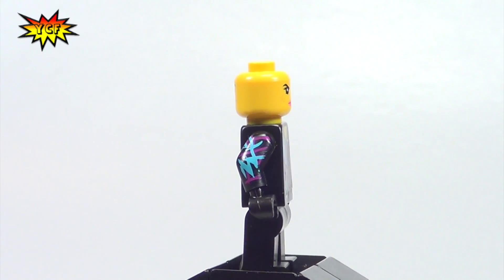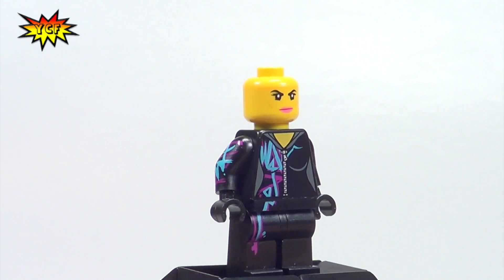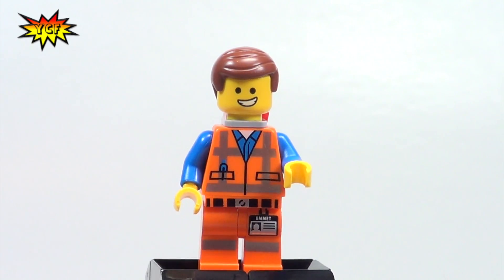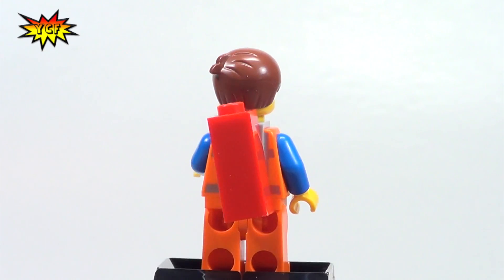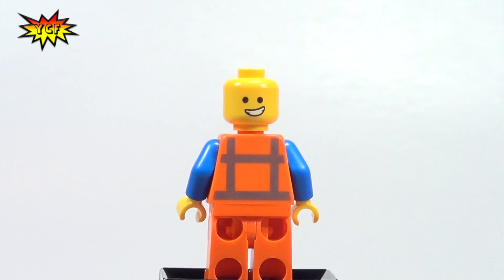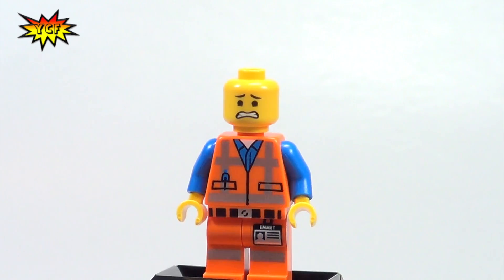Wait till you see Wild Style in her space suit on the Benny spaceship — spaceship, spaceship — that's cool. And here is Emmet, our hero, and he does also come with the piece of resistance in this set and you can just see the back printing and both facial expressions.